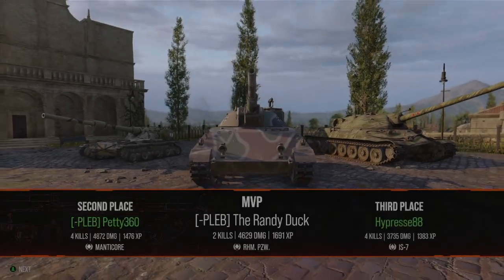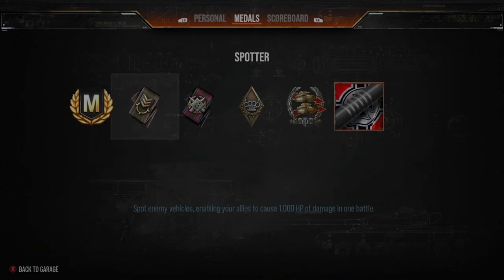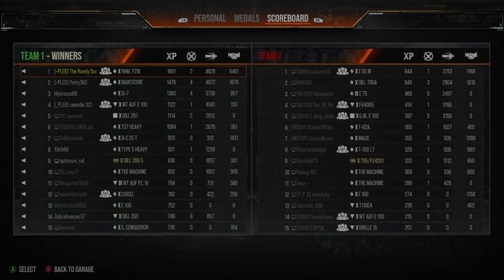Let's get to the results screen. We picked up 2 kills, 4,600 damage, 6,400 assistance — 10k combined, Ace Tanker. That's it for the first replay on Vineyard. I hope you enjoyed that. We've got one more replay to come.